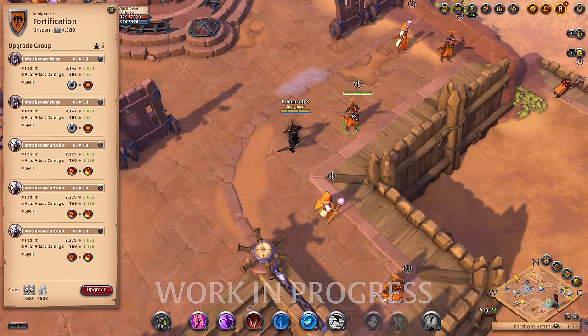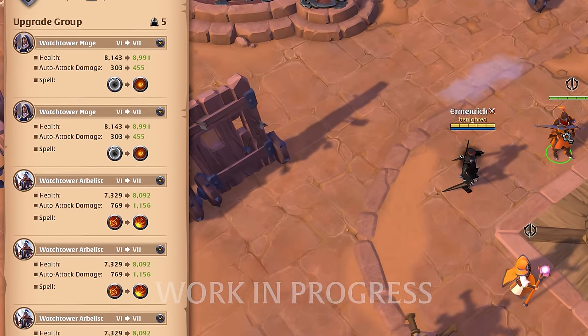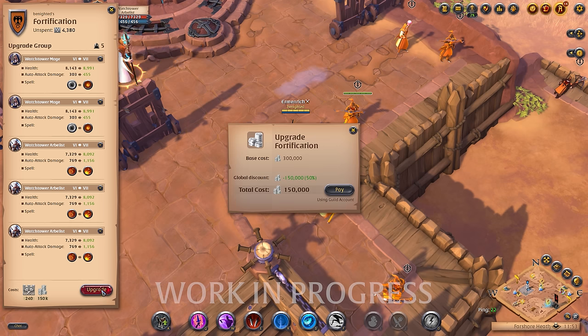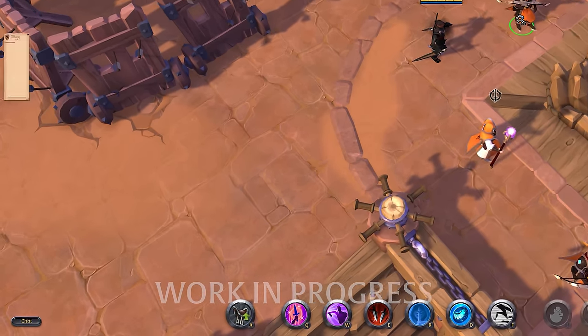Clicking on a guard will open the upgrade UI for a group of guards, which displays the cost as well as the effects of upgrading guards. Once confirmed, the silver cost is taken from the guild account and the guards upgrade immediately. You can only upgrade each guard group once a day, however.